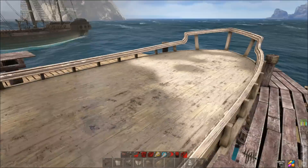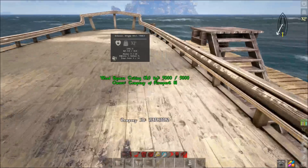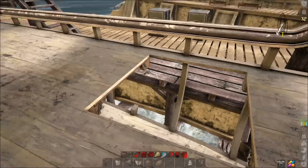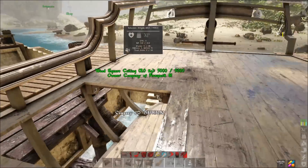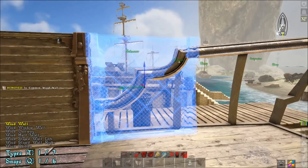We're going to start with a basic schooner — nothing special. I have the bottom deck on, the top deck on, and the top deck completely filled in. I left a gap in the top deck here — two from the back, so one, two, and then leave that gap right there. We're going to start with our walls and place a wall there.